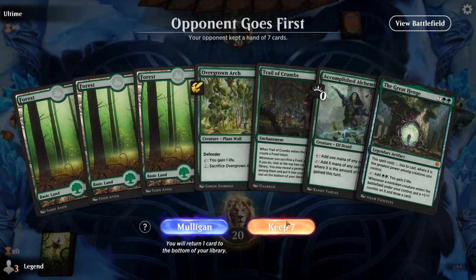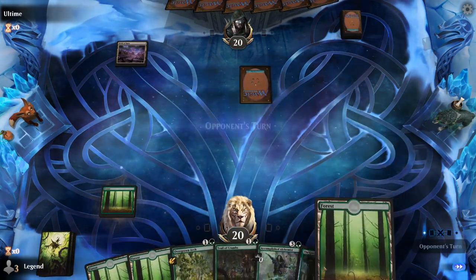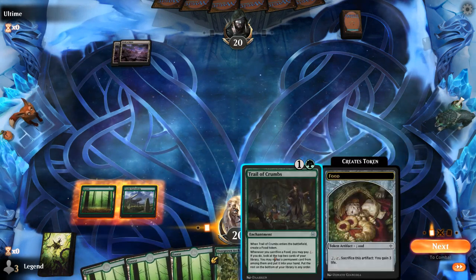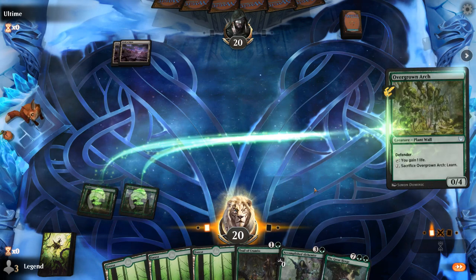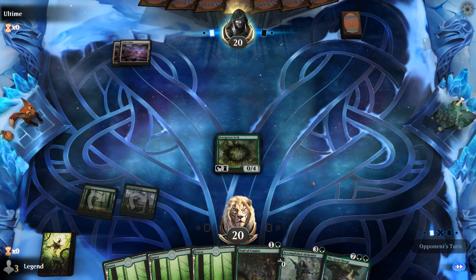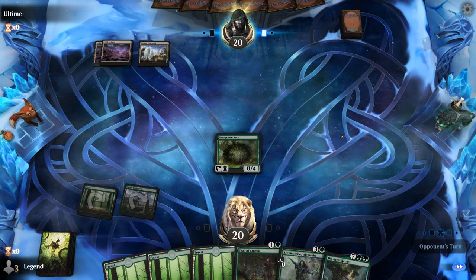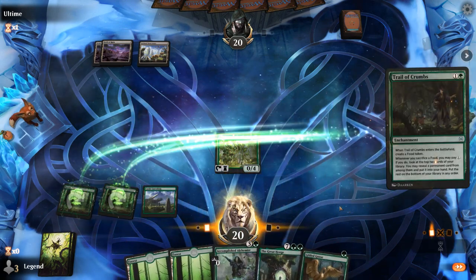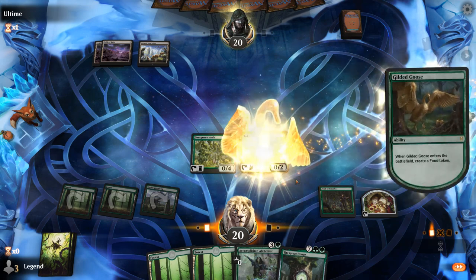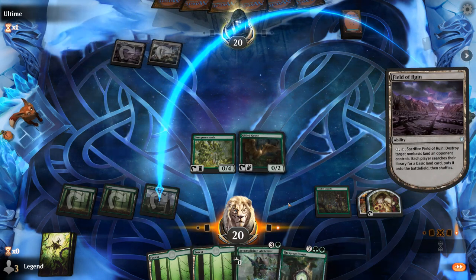We're on the draw with a fine opening hand — double Field of Ruin is an unusual start. We'll go with Arch here to set it up for Alchemist. We probably shouldn't have played our Castle. Opponent seems to be a colorless deck, and I don't think they really intend to use the Field of Ruin.